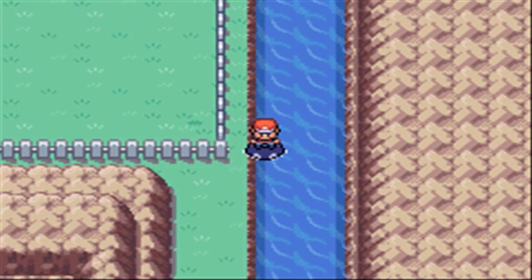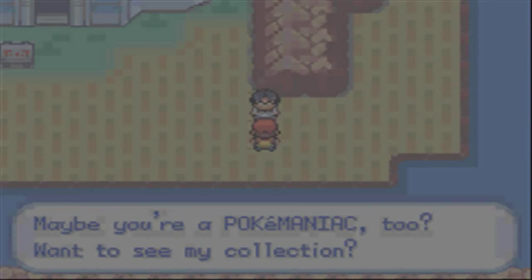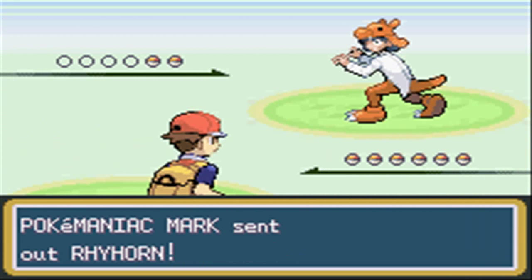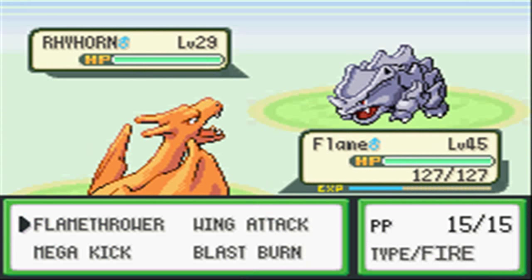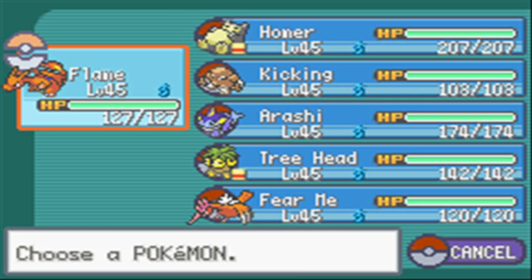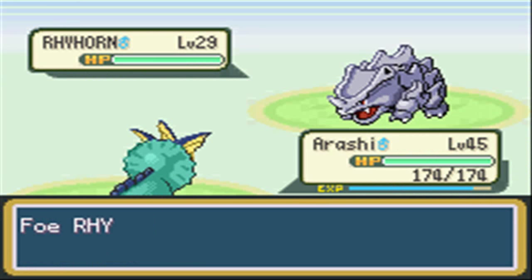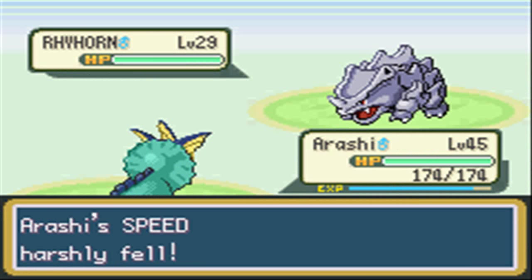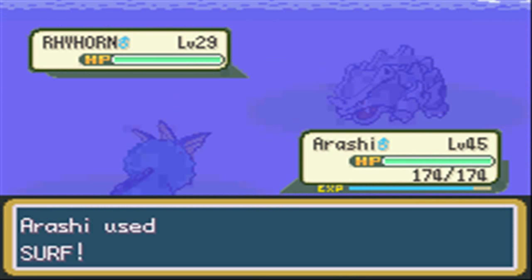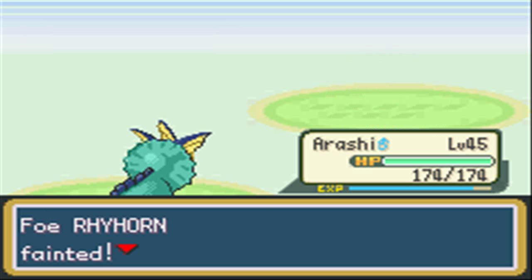We'll just surf to there. You can get here as soon as you can surf — same thing with Articuno. Here we have a Pokémaniac Mark, and he has a Rhyhorn! I'm going to switch out into Arashi, because Arashi has Surf and has a four-times effectiveness against Rhyhorn. It's going to Scary Face me, but it doesn't intimidate Arashi, because Arashi is awesome. Arashi is just going to Surf, and it's faster even after a Scary Face. No surprise, because Rhyhorn is slow. Surf takes down Rhyhorn.